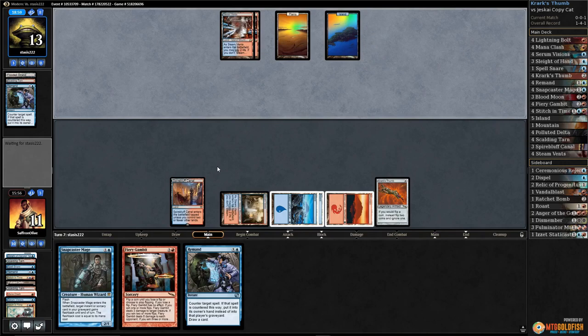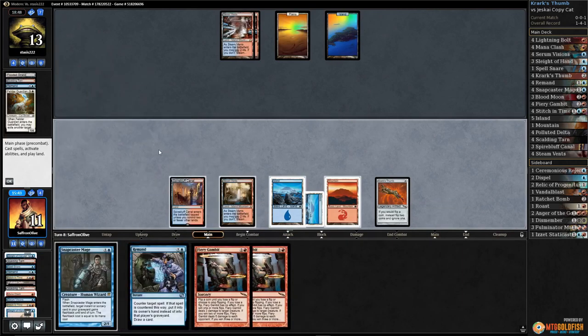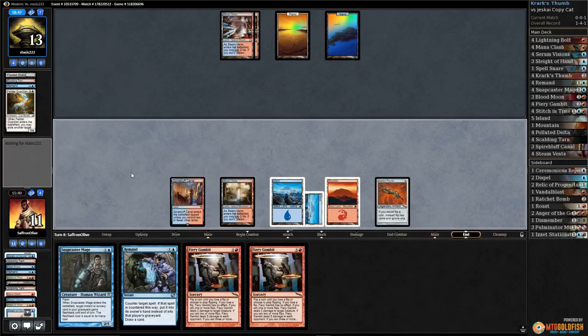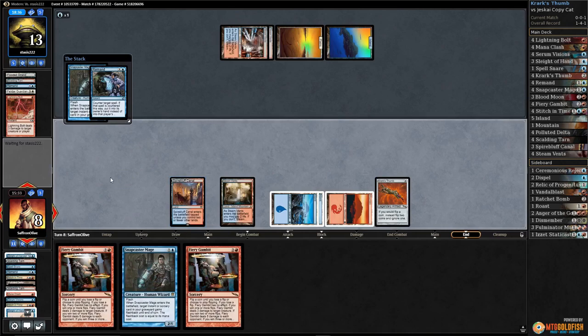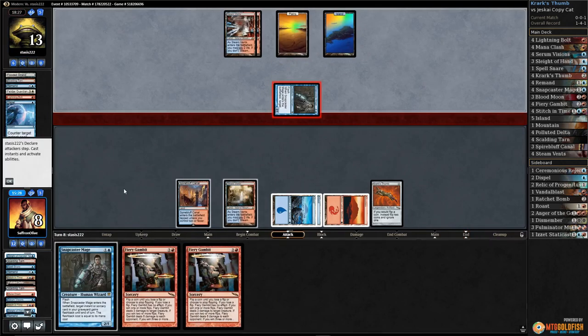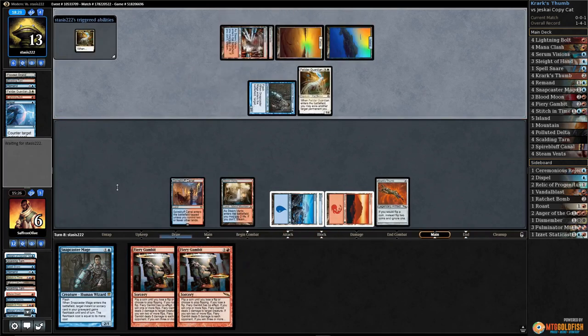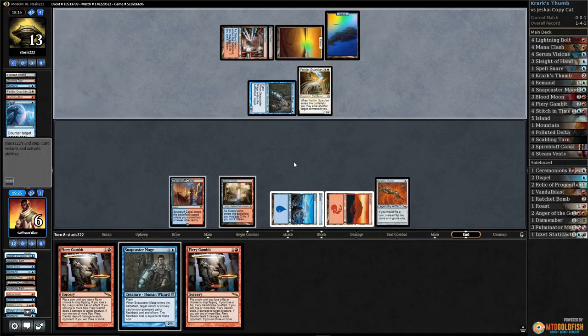What are the odds — that is the third time! Sleight of Hand, get a Fiery Gambit. Pass the turn. Opponent bolts our face down to eight. Snapcaster — let's Remand Snapcaster. Opponent Dispels. They get a Snapcaster, opponent gets in. Felidar Guardian blinks an island.